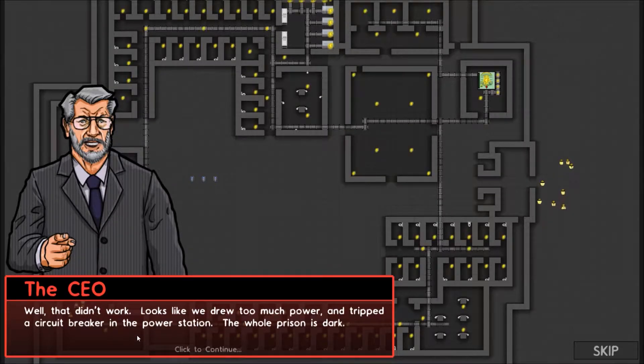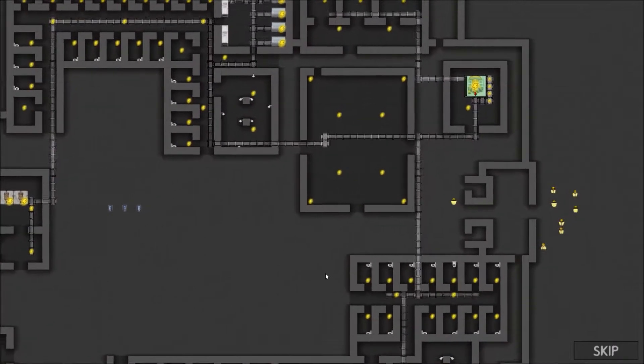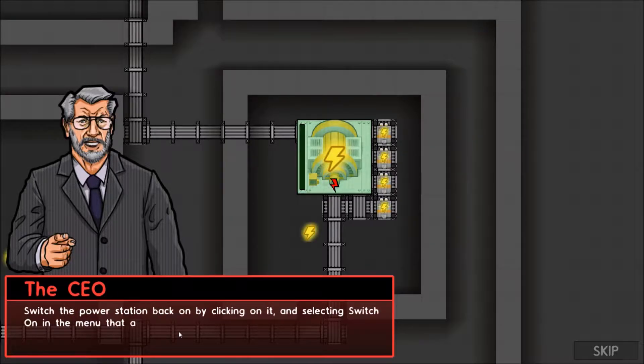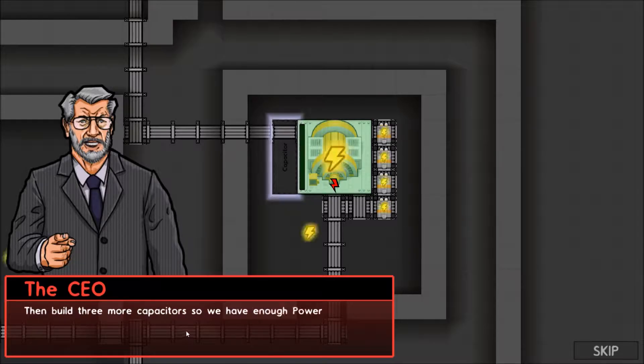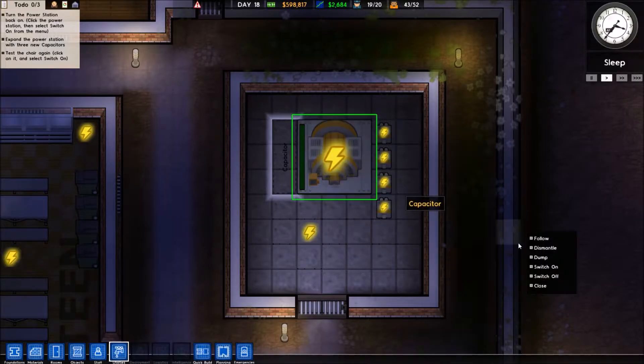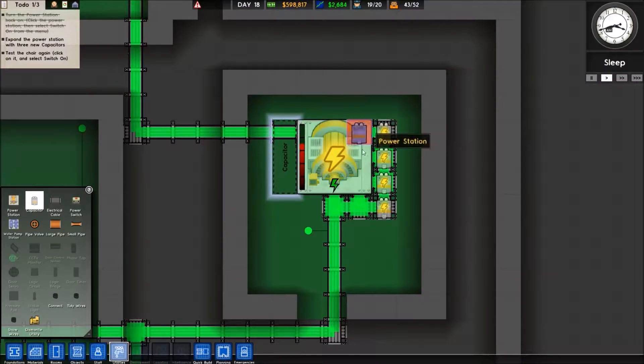We drew too much power and tripped the circuit breaker, so our whole prison is dark. We're gonna need more juice to handle the power spike the electric chair generates. First, turn the power back on by clicking it and selecting switch on. Then build three more capacitors so we have enough power capacity to handle the electric chair. Come on, let me put more capacitors down!